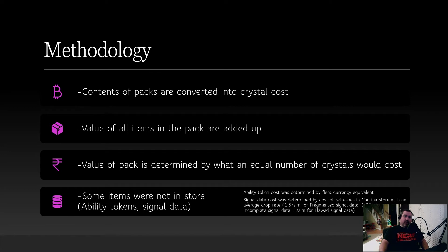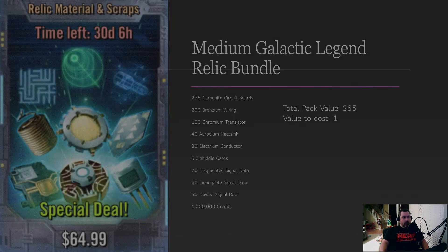That methodology doesn't take into account time, because now you're spending your cantina refreshes on signal data instead of character farming. So, we'll take a look at these packs.